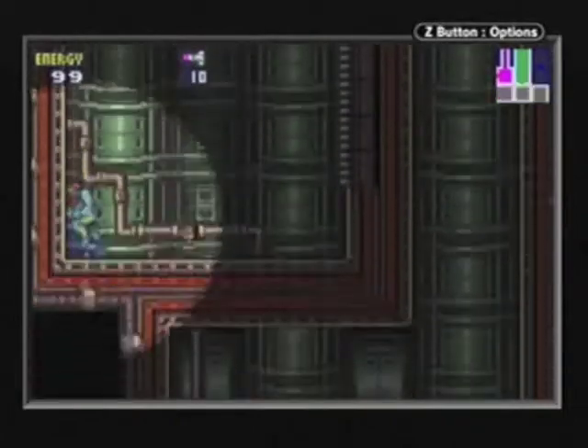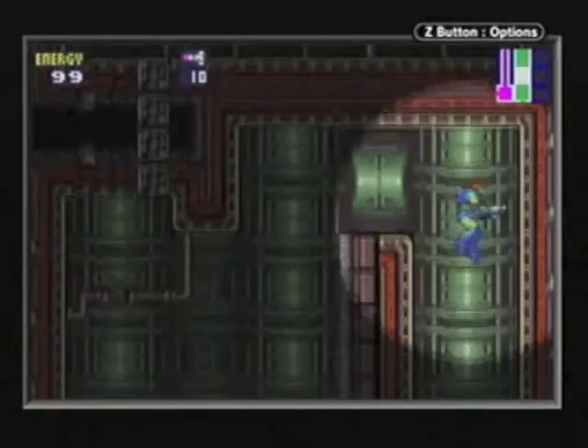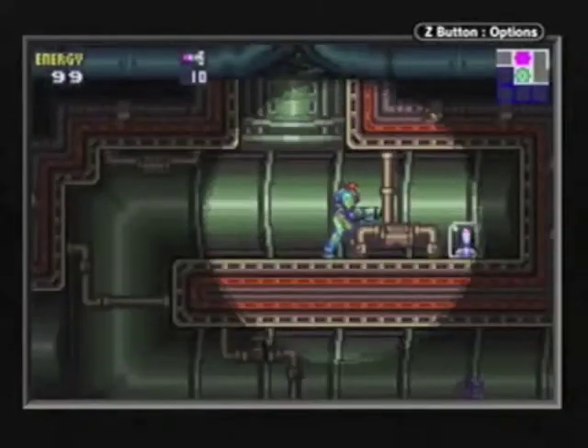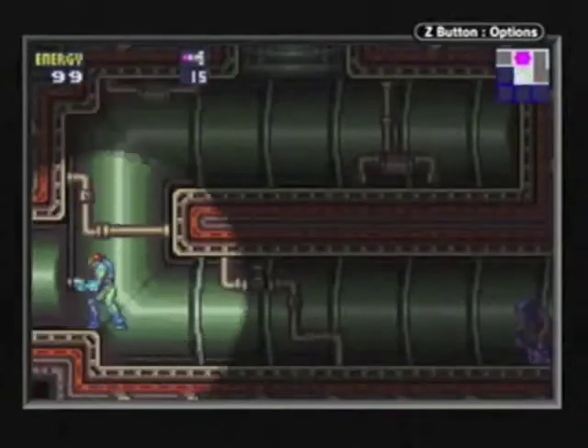And it challenges you to rely on them. If you have full energy, it always drops green. And now we're going down the pathway beside the elevator shaft. And we fall through and see... The wires are crossed! And we get our first missile tank. Power is still good, of course!